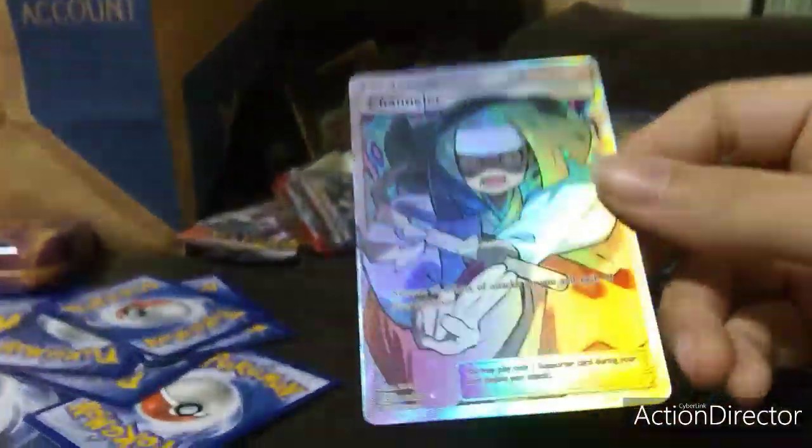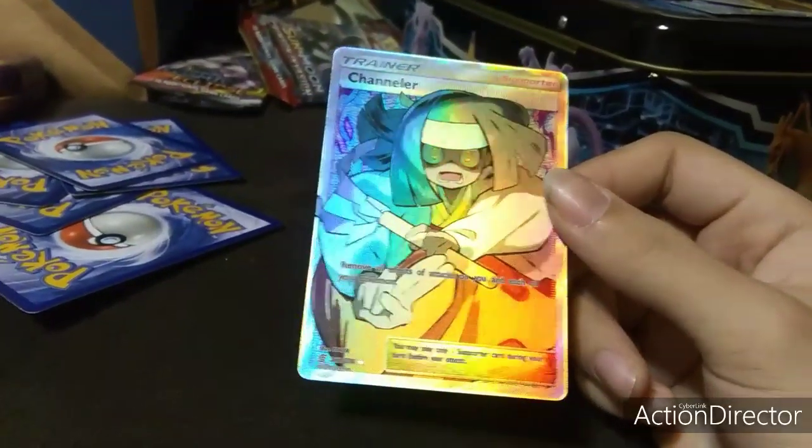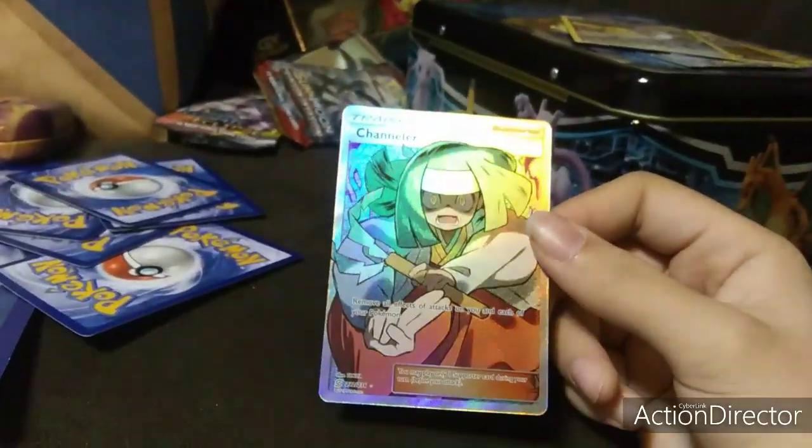Look at the holo — it's like rainbow. And then this one is another black star promo.